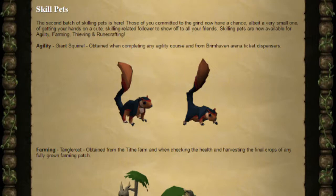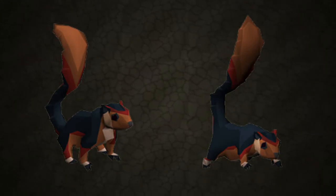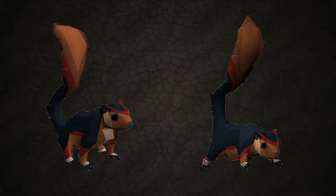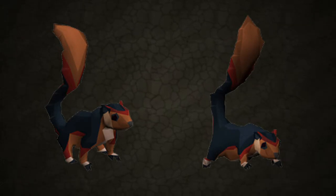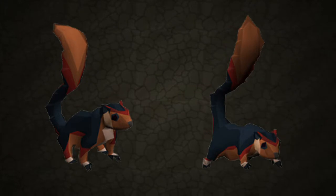First of all the agility pet — it's a giant squirrel. Squirrels are fairly famous for being rather nimble, and if you've got good agility patience you can get this skilling pet. You can get this pet by going to any of the agility courses or from the Brimhaven arena where you get the tickets.